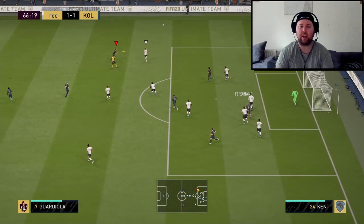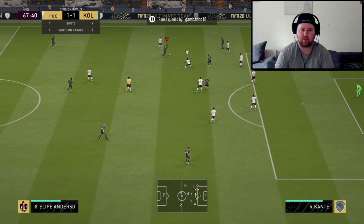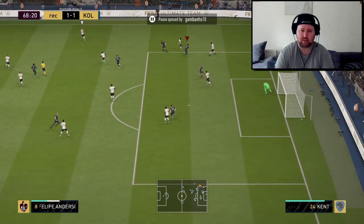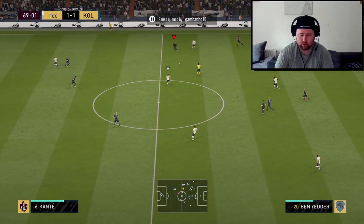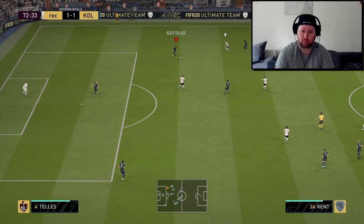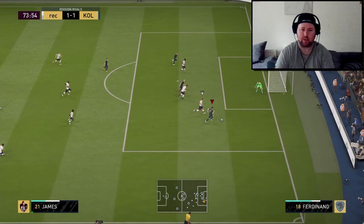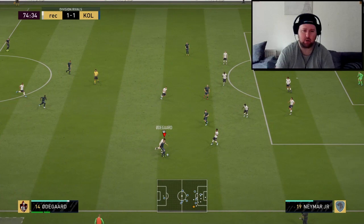Ball with Aguero, another save — how is it only 1-1?! Ball in the middle to Ben Yedder, down to Neymar, and then de Stegen pulls off a worldie to keep us in the game. Long ball again — this time Hierro picks out his man successfully. I think the earlier miss was just me mistiming it, but he can definitely pull them off. Ball back to Kante working into the box, little spin, and the ball gets taken off us with lovely defending from our opponent.